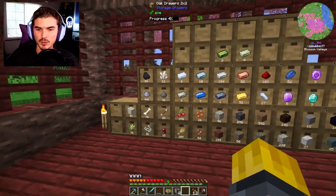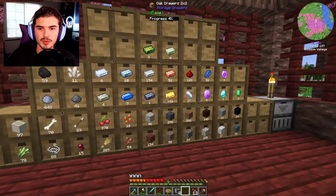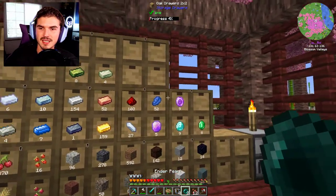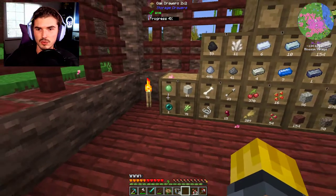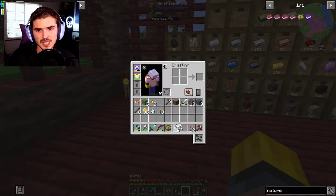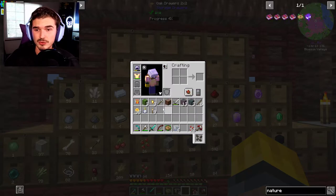I was determined to go out and find that kitten bee because we need to get better food going. I really want to get into that sushi mod, and I'm very disappointed that it's kind of blocked, because you have to get one of those specific bees in order to breed them together to get one of the main materials you even need.